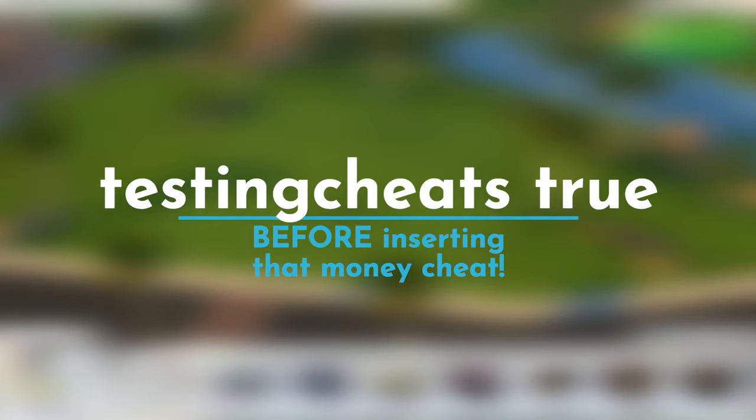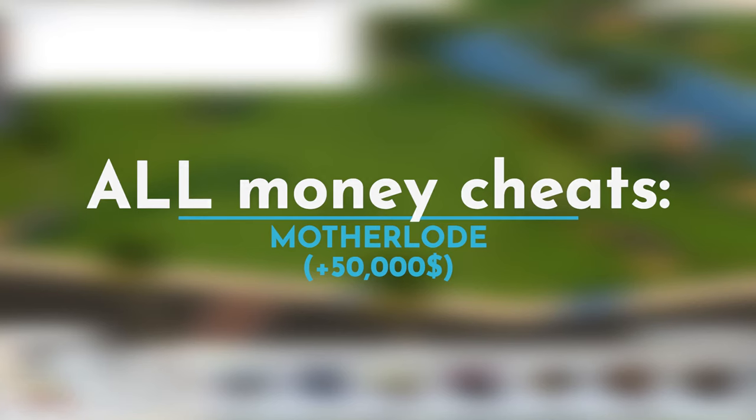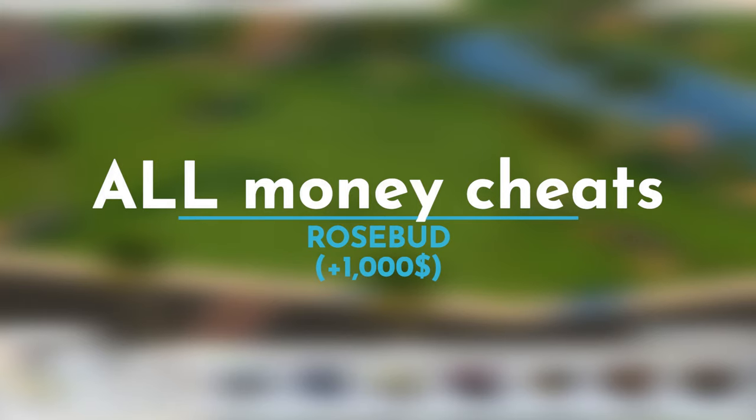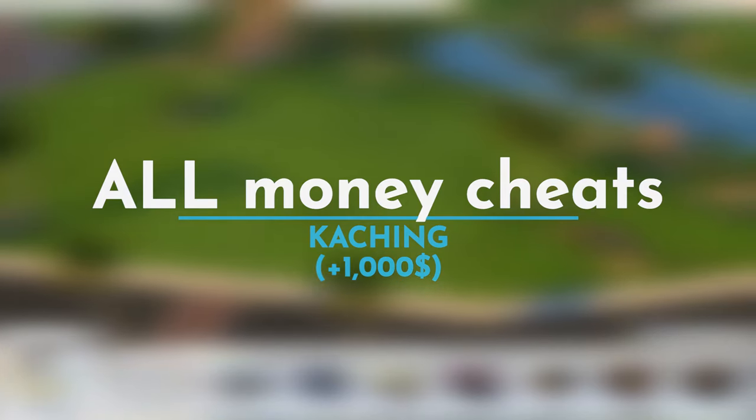Before entering any money cheat, you must first enter testingcheats true and press Enter. Other money cheats you can use: motherlode adds 50,000 simoleons; rosebud adds 1,000 simoleons; and kaching also adds 1,000 simoleons.